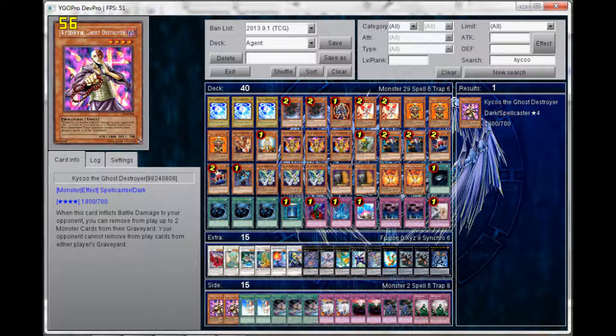For the spells we have one Dark Hole, three Mystical Space Typhoon, and one Book of Moon. For traps we have one Bottomless Trap Hole, one Torrential Tribute, one Compulsory Evacuation Device, two Call of the Haunted, and one Solemn Warning. In the extra deck: Black Rose Dragon, Ancient Fairy Dragon, HTS Psyhemuth, Orient Dragon, Adreus the Keeper of Flames.